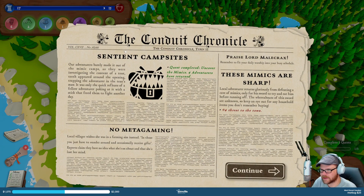Sentient campsites — adventurers have barely made it out of the mimic camps as they were investigating the contents of the tent. Teeth appeared around the opening, trapping the adventurer in the tent's maw. It was only the quick reflexes of a fellow adventurer poking at it with a stick that freed him to fight another day. Four adventurers have returned — excellent. Mimics are sharp — plus four threat.